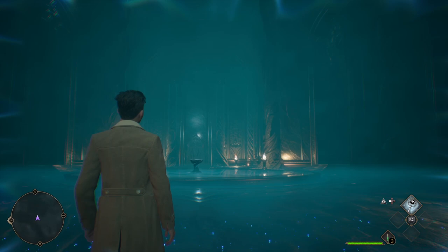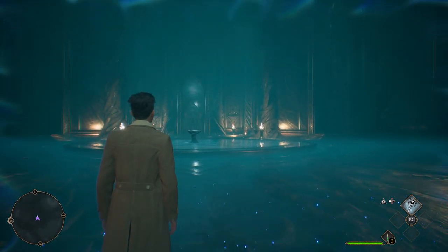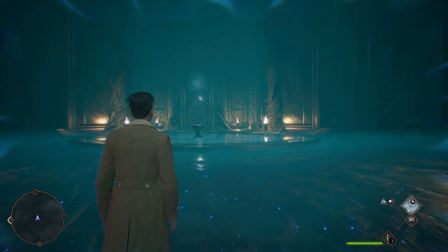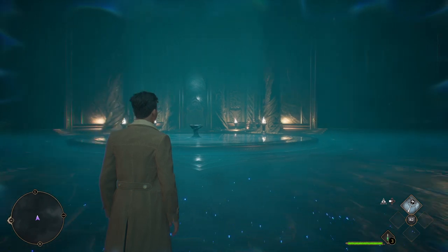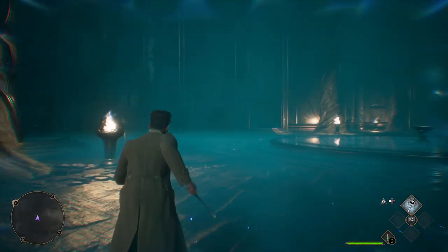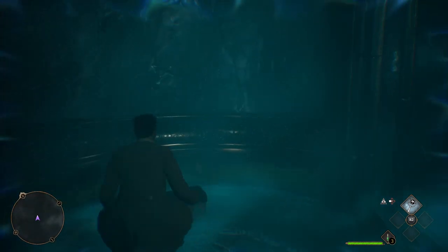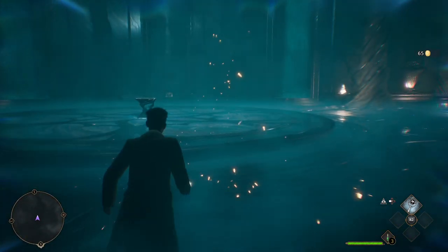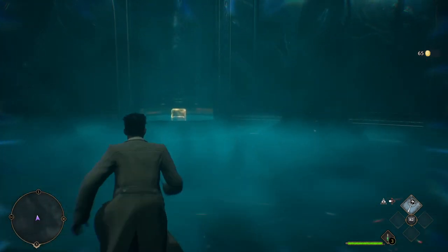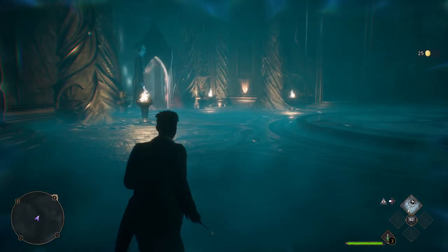Here we are in a really big area — we just got done fighting the Knights by ourselves and this is where we're gonna find the next and last two chests. Let's hit Revelius to make it a little easier, and there's one of them — let's go grab it. Got it, and the next one is right over there — let's go grab it. There we go.